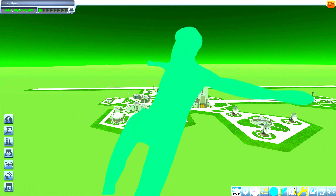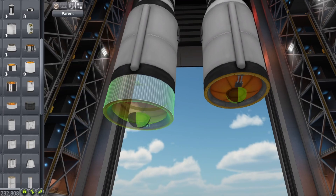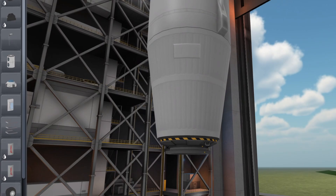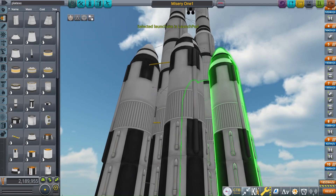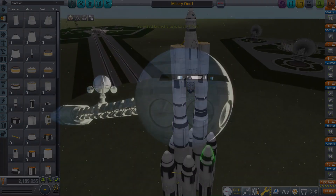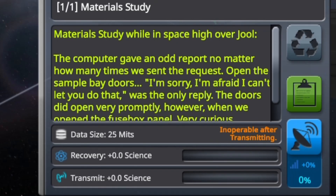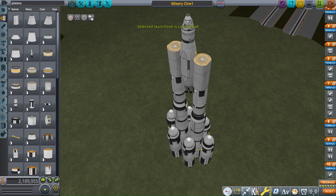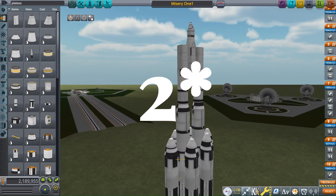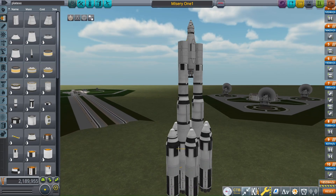Alright, enough admiring the aggressively green landscape. Let's actually get to building our spacecraft. Allow me to introduce Misery One, which is like a really watered-down and miserable Discovery One. No sentient AI on board, though. It's got a relatively simple design, featuring a central core of three nuclear engines, which is further fed by three drop tanks, giving it a rather outlandish amount of Delta-V. I'm sure I didn't overbuild it in the slightest, right?